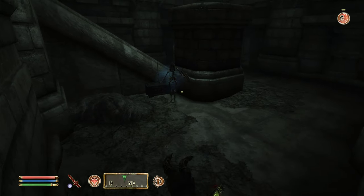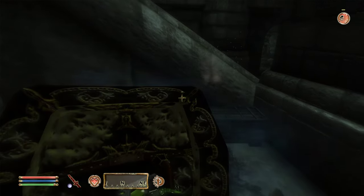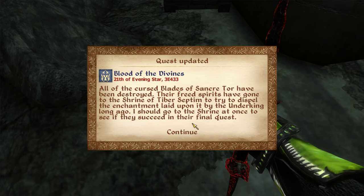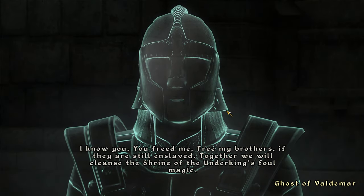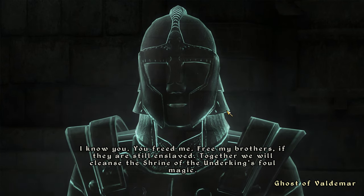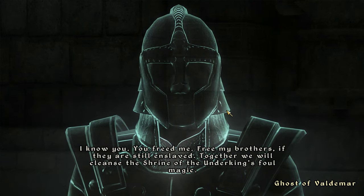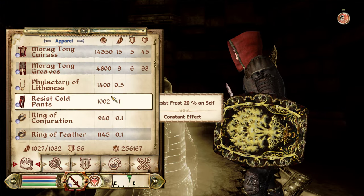Nice launch — the health though. It takes a lot of swings to knock these guys down. Valdemar's Shield! All the cursed Blades of Sancre Tor have been destroyed — their freed spirits have gone to the Shrine of Tiber Septim to try to dispel the enchantment laid upon it by the Underking long ago. You should go to the shrine at once to see if they succeed in their final quest. Valdemar — I figured he had something special when he was glowing gold like that.